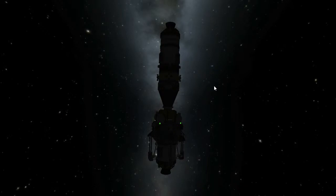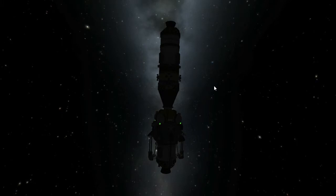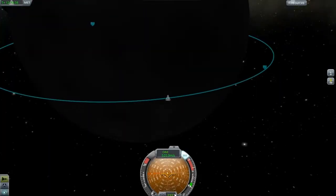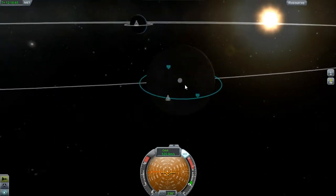Hello and welcome back to Kerbal Space Program with me, Raven. This is part two — probably going to be a link to part one at some point — where we got into orbit around the moon. You can't really see much because I'm actually on the night side at the moment. But if I come into my map and press F2 so I can see my UI again, we got into a 40km orbit around the moon. Pretty cool.